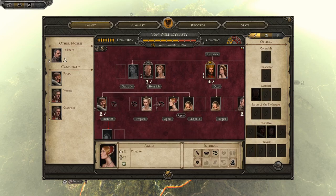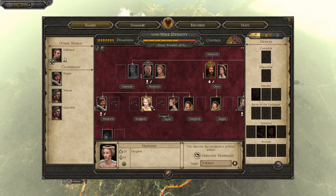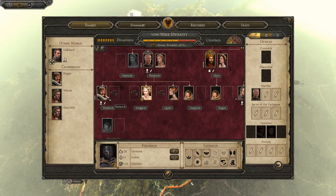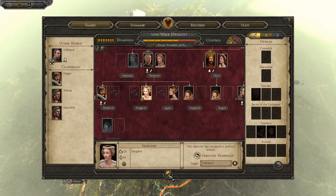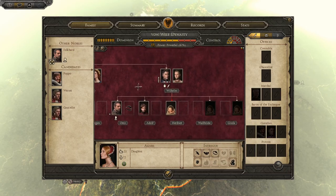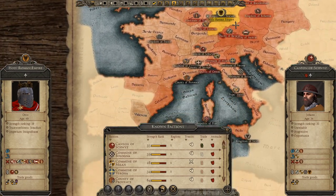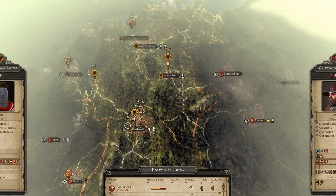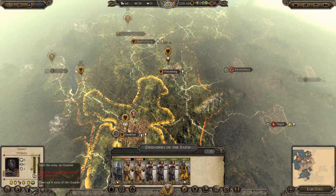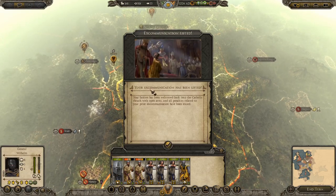Someone suggested I should marry my daughters off to other nobles to bring them into the imperial family — I'm not opposed to that. I'm going to marry Irmgard off to Falkard, bring him into the family. I'm still trying to get Heinrich a marriage but I can't seem to manage it — can't go inbreeding like the Habsburgs, that's a shame. Let's see if there's anyone in the world who'd want peace or treaties. Someone also said I should go on crusade — I'm going to do it.